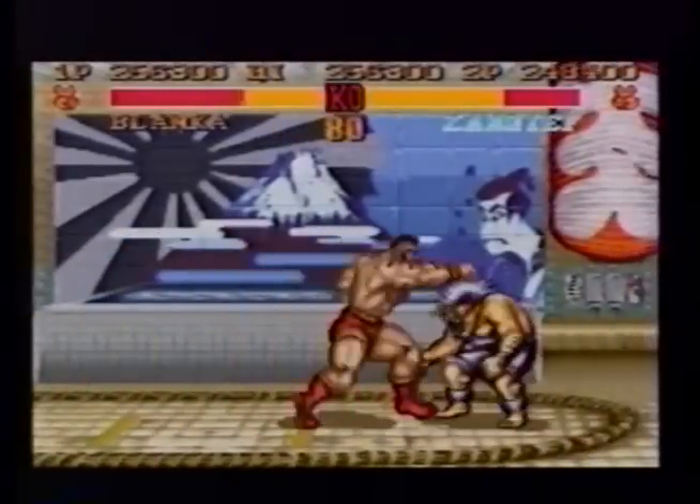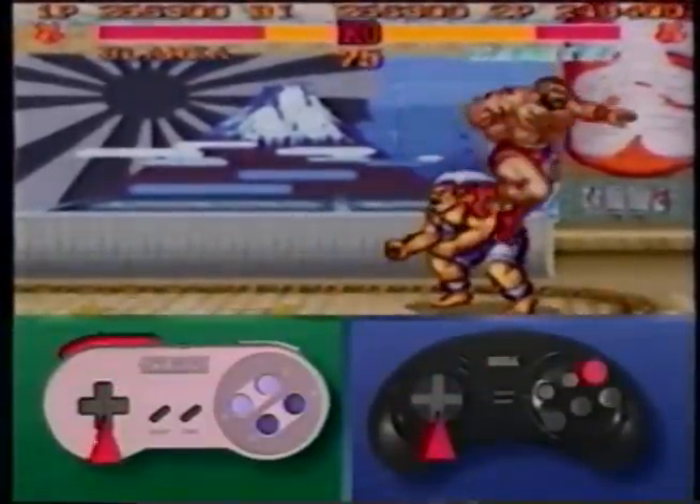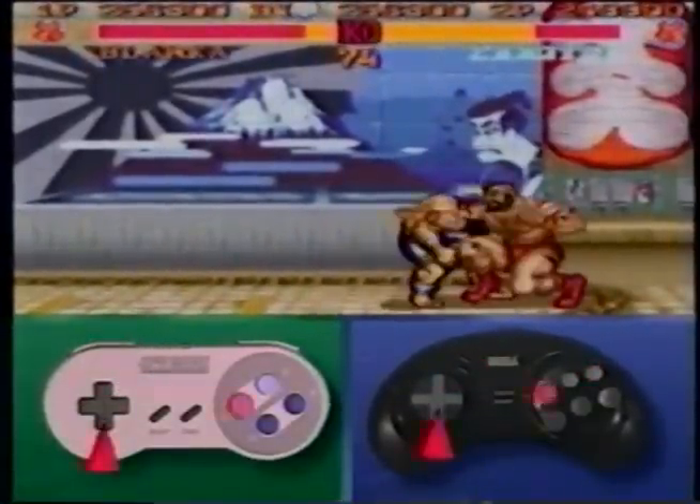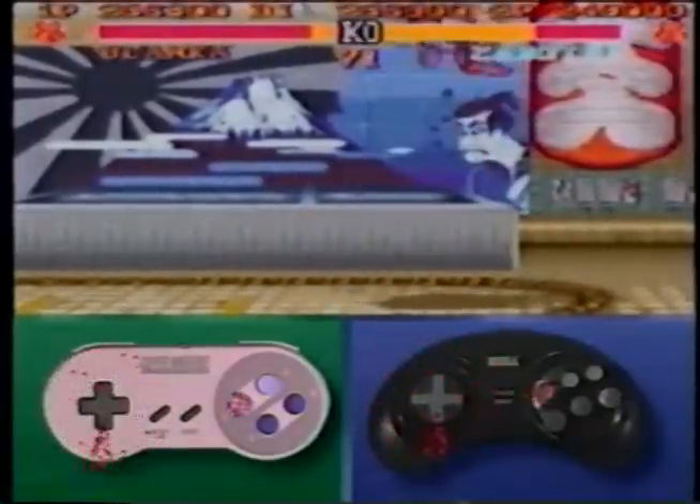After knocking your opponent down, get as close as possible and jump, pressing your joystick down and the fierce punch button to get behind the neck, then press two low continuous jabs and immediately perform a spinning pile driver.